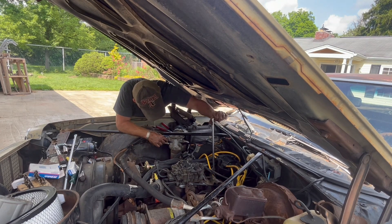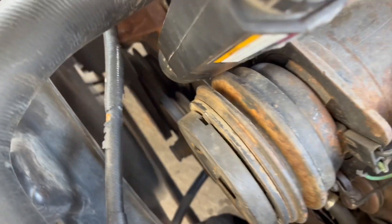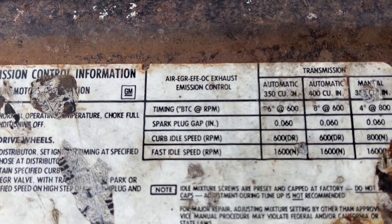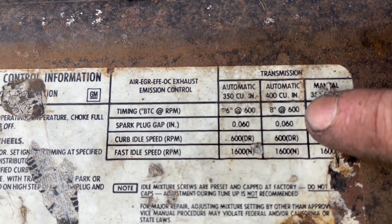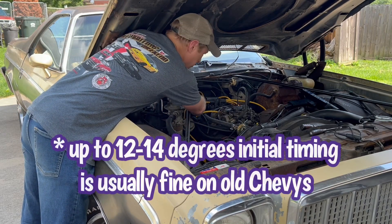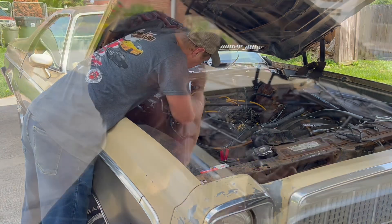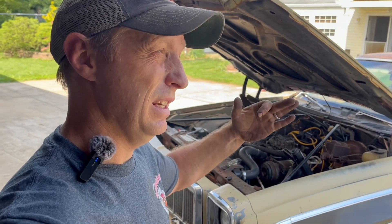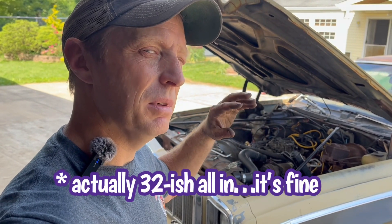Snug this distributor down just a little bit so it'll hold something when we start it. I've got the balancer marked with white paint and you should be able to see it come past the timing marks - and that is putting us at 10 degrees base timing. This engine calls for 6 degrees on some and 8 degrees on the 400. If you go 10 you're not going to hurt this thing at all - on these old small block Chevys you could probably go up to about 14 base and be fine. That's much better - I don't have that stumble. I don't think I'm going to have a light hesitation, but I need to go drive it. The timing is set at 10 degrees initial, 35 to 36 degrees all-in, which is on the high end but it'll be okay.